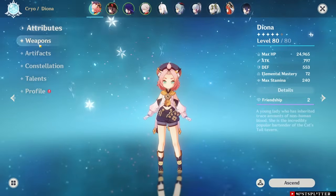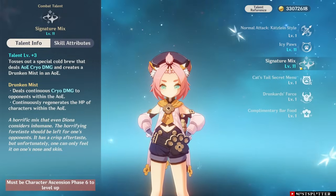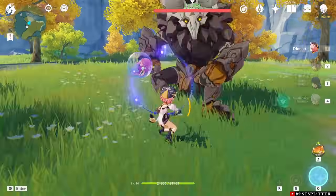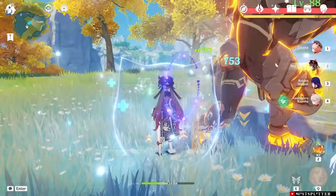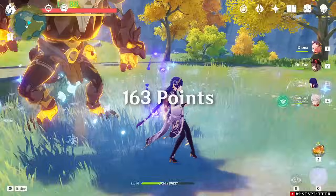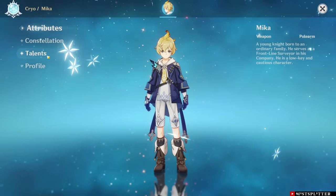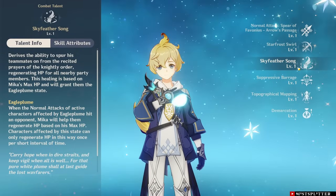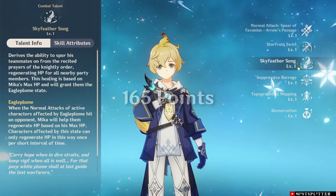Up next is Diona. My Diona is C6 with high enough investment. She heals from her Elemental Burst, which heals the active character, and her skill creates a shield which helps with survivability. For Diona's showcase, I will just use her burst and switch between characters. Diona's healing is strong and can fully heal any character in this team. Her healing is good but weaker than Qiqi. From just her burst, Diona grants 163 points. Mika is a character I unfortunately never pulled for, so I won't have a showcase. Mika heals the whole party when casting his Elemental Burst and then actively heals the current character once every 2.5 seconds for 15 seconds. Just by calculating how much he heals and looking at forums regarding Mika's healing, I got 165 points — just a bit higher than Diona.